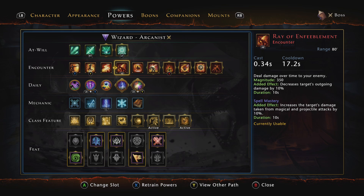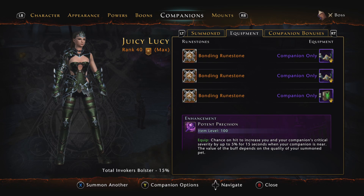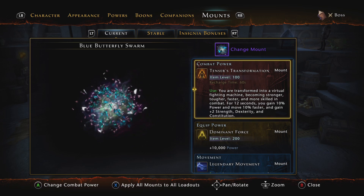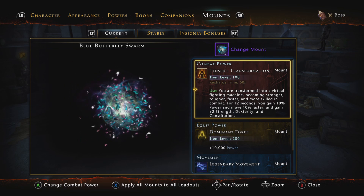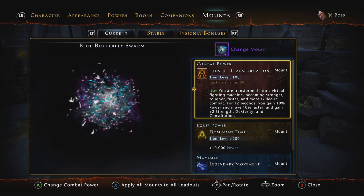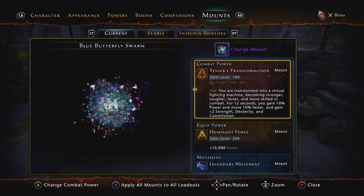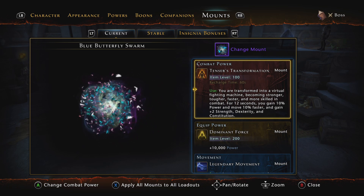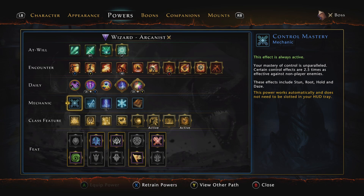For class features on the boss build, we swap Arcane Presence for Arcane Power Field — this doubles the damage bonus granted by stacks of Arcane Mastery. Instead of a max of 15% more damage, you're now doing 30% more damage with all 10 stacks, lasting 8 seconds. Combined with Arcane Empowerment's 10% encounter power bonus, that's 40% more damage for 10 seconds while your powers recharge almost instantly, letting you get off two full rotations. The feats stay the same, and for mounts I swap the combat power to Tensor's Transformation for more power and stat boosts over 12 seconds.